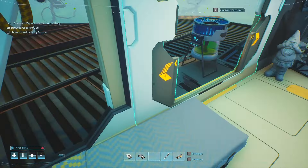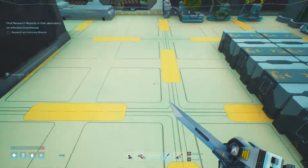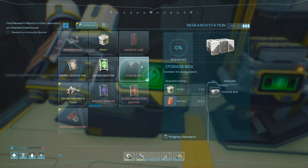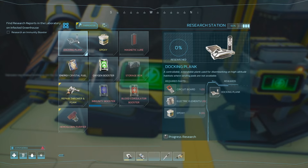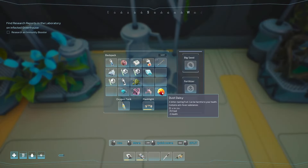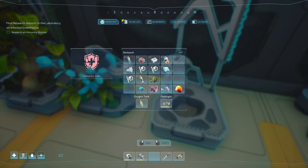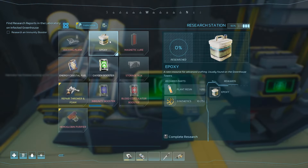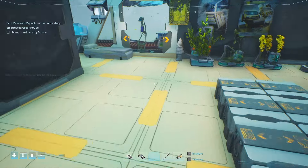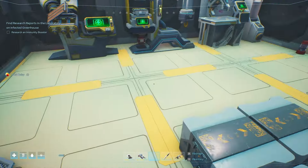Big garden pot — hopefully that'll do it. These don't stack. We now have the storage box, so I need epoxy and metal. But before that: circuit boards, electric element, and epoxy. Let's see if this works — and we plant that there. Oh, we can't. That's a little sad, but I suppose we can research epoxy so let's do that. Bad news: we can't grow dust daisies.